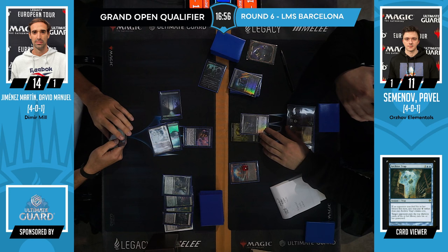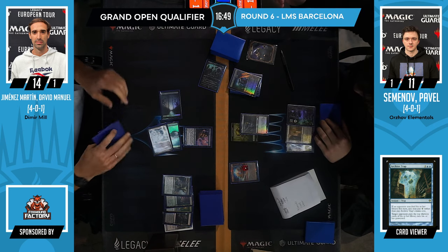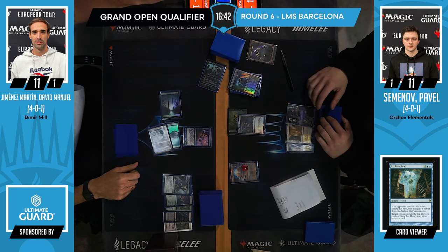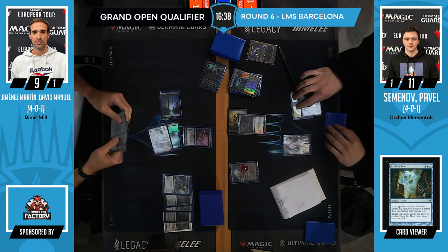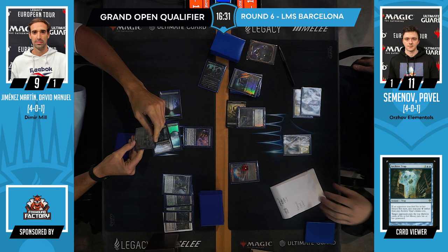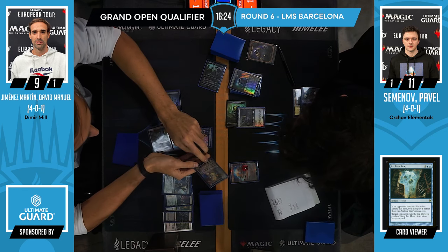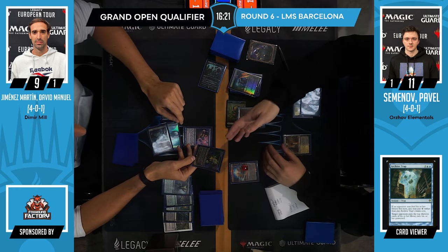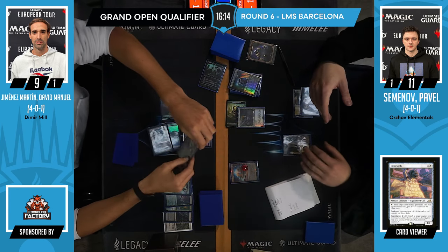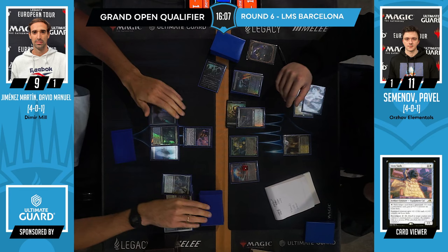We see a pretty commanding position for Pavel, with Kaldra attacking for five, and the EE being able to get rid of the Crab, still with card in hand. Pavel is the token behind the equipment. What's this? It costs two mana — is that Lion's Sash? I think it might be Lion's Sash. We've got some explanation going on there, double checking, triple checking — discussing the potential equipping.